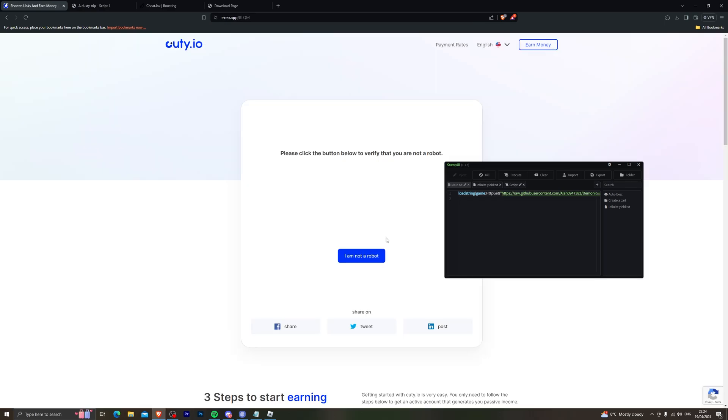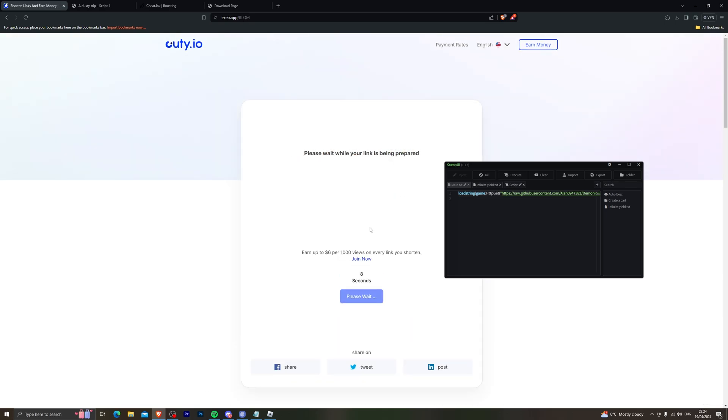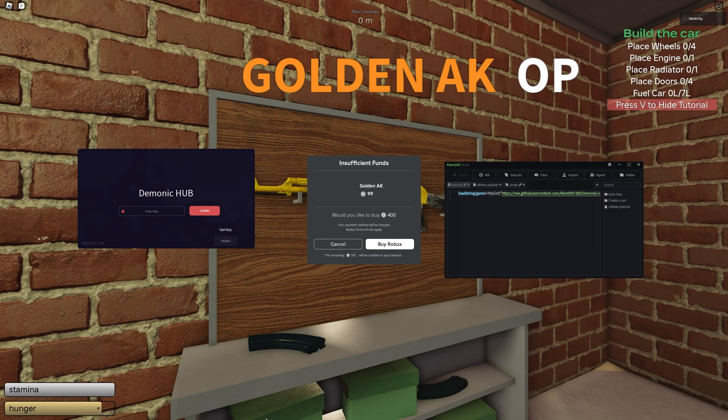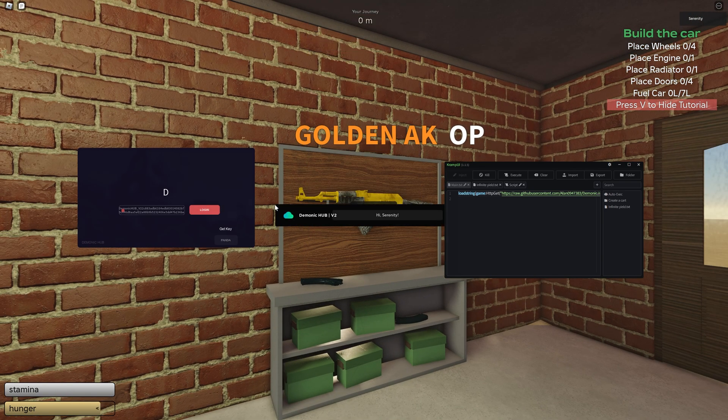Go ahead and quickly do the steps it's asking, then click continue. On the next page, click the option shown and do the steps again, then click continue. It will ask you to wait around five seconds — once that's done, click go and that should give you your key. From there, click copy, come back to the game, paste the key in and click login, and that will start loading up the script. Click cancel on the game pass prompt and the script will start loading.